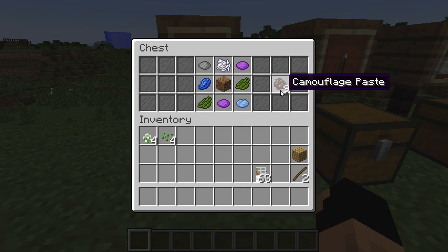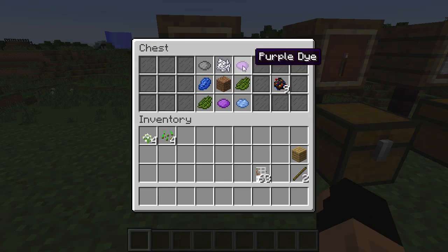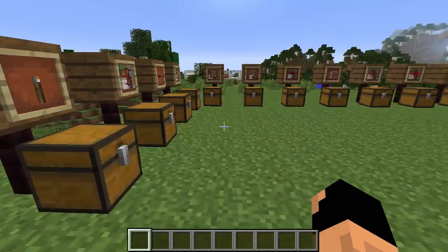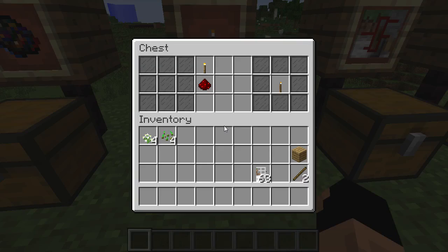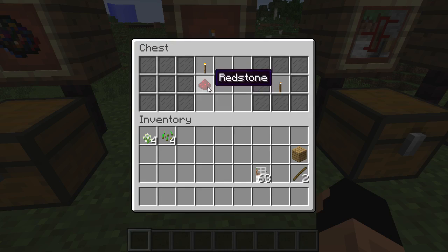Camouflage paste is crafted with dirt and any type of dye — you can surround it with ink sacks if you want. This paste is used in every single crafting recipe here. Our first item is made with redstone and a torch, giving us a torch lever.